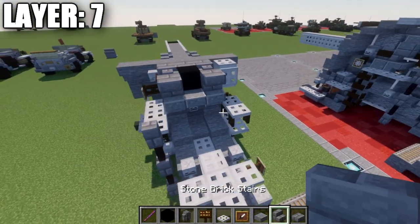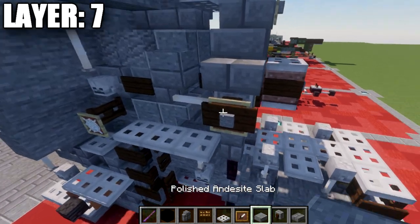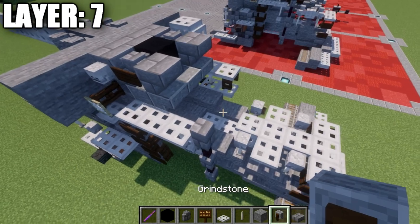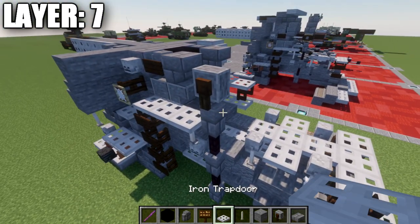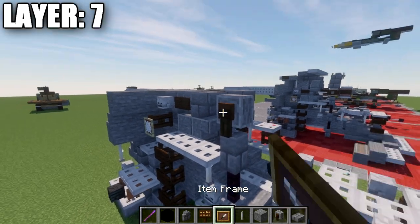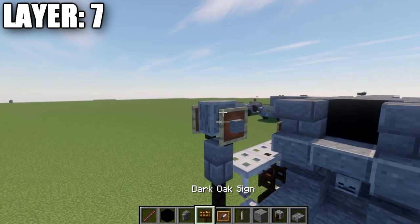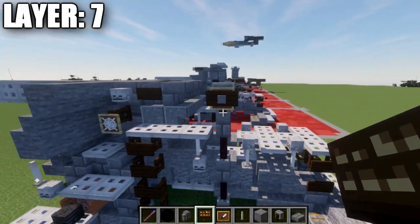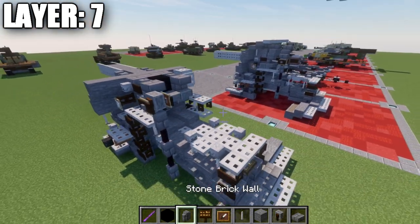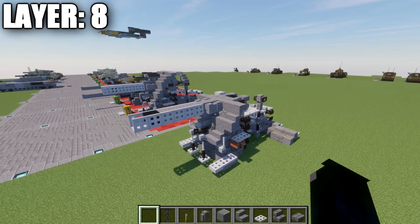Now we start work on the crane. For the crane, we place a grindstone on top of this stone brick wall, then an item frame with a stone block in the item frame on both sides of the grindstone, and a dark oak wood sign on the side of the grindstone. That creates the crane design. That wraps up layer six and let's move into layer seven.